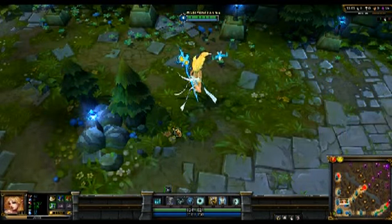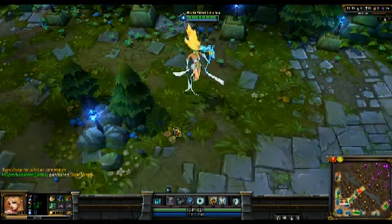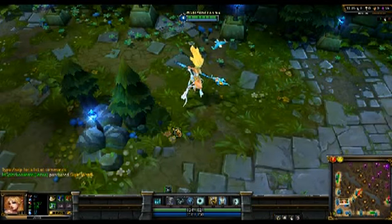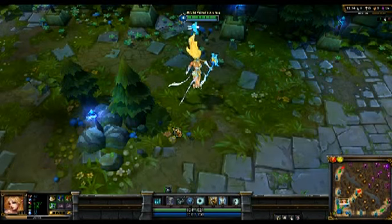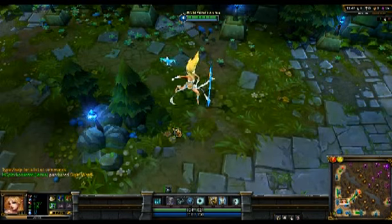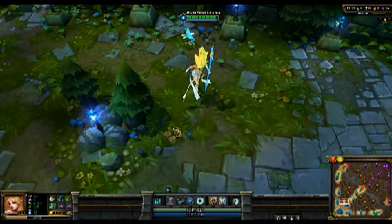Let's run her taunt and jokes. Her taunt line is: 'And you thought it was just a harmless breeze.' Her joke is: 'For only 2.95 a minute, I will leave you breathless.' One of my favorite jokes for the entire set of champions. Her dances — a lot of champion dances are based off real dances done at some point in time; not quite sure what dance Janna's is based off.